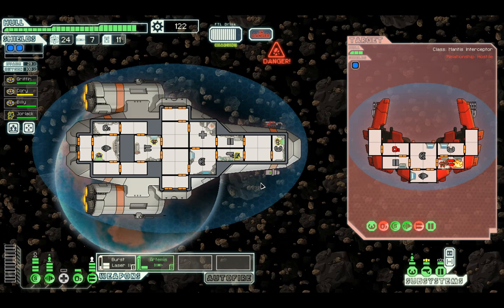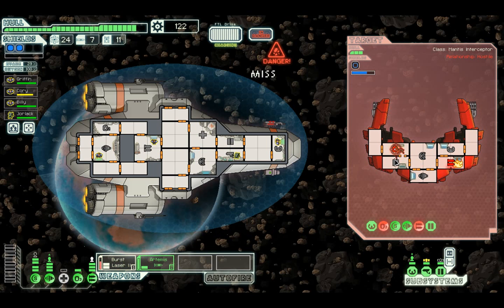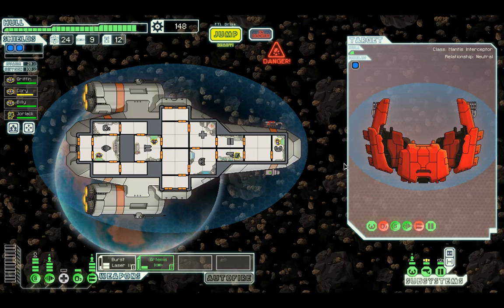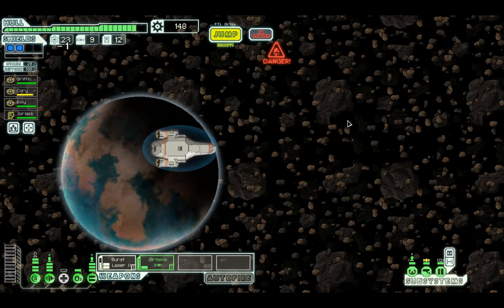They actually hit us on their engines but I hit them in their weapons, so they're constantly repairing. If we keep firing on them - boom boom! Now they've got a fire in their weapons room, they're not going to last much longer, especially with no oxygen. That's one mantis down. Can I take the other one down? They're going to fix the oxygen - let's take down the oxygen instead. Take down the enemy crew member. As you're salvaging the mantis wreck, the Zoltan security patrol returns with three other ships. 148 scrap - definitely a good place to be.